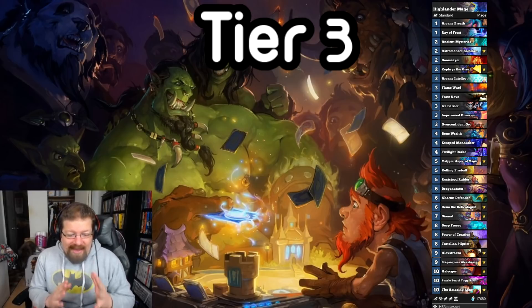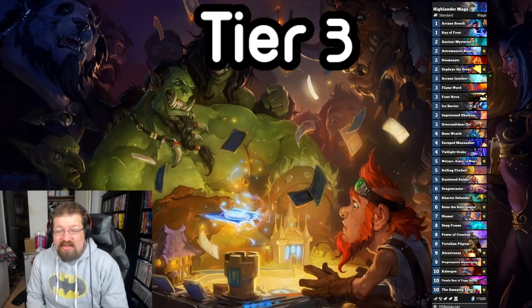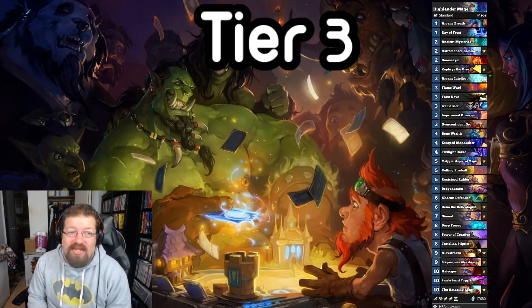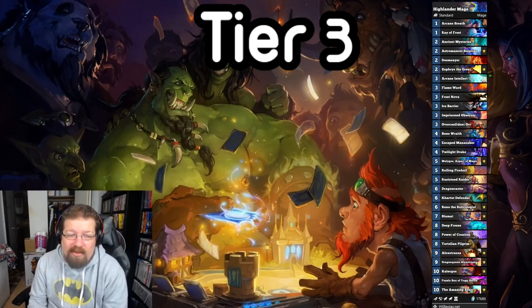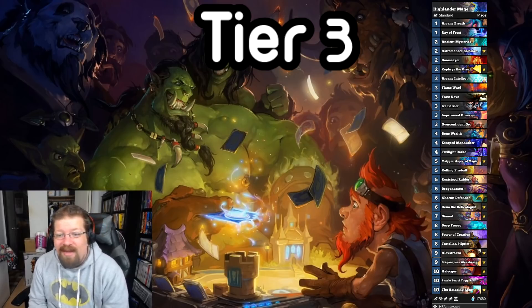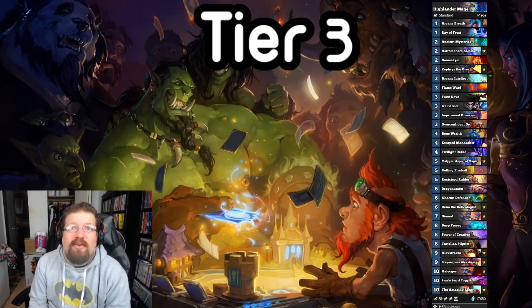We also have Highlander Mage, which has been performing pretty well. My friend D Money hit rank 1 legend with this and also finished top 10 legend with Highlander Mage. A lot of other people have had success with it. It can beat Warrior, but it struggles really badly against Demon Hunter and aggression. It can also lock out Spell Druid — freeze their board, Amazing Reno them, all of that. It's built around scamming with Dragoncaster, Puzzle Box, and all those things. It's a tough one to navigate — you kind of have to high roll and get on that right roll, so it's not a consistent tier 1 or tier 2 deck to me. But it's a lot of fun and can do really crazy stuff.